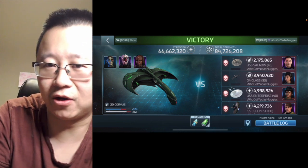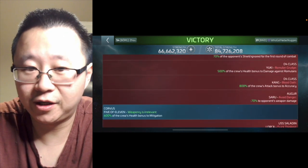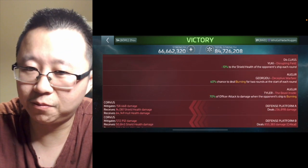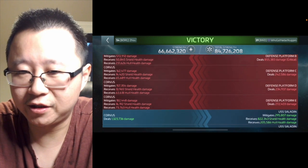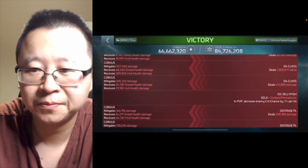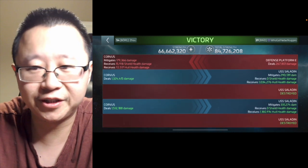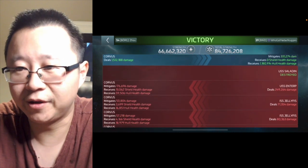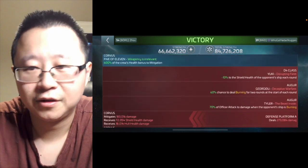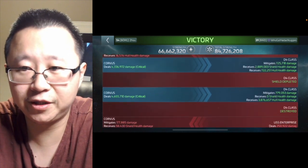In this first battle he did okay, but I had 22 million shield health left and he only dealt about 6 million hull damage. Looking at the battle log, you can see everything proccing right away — he has Harrison, which is great, and Lorca is proccing. TOS Uhura also procced, so you can see when I'm dealing damage to the Saladin I'm not doing critical hits. He's got Seal too, which decreases crit hit chance for every hit.